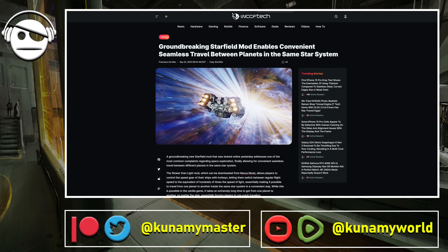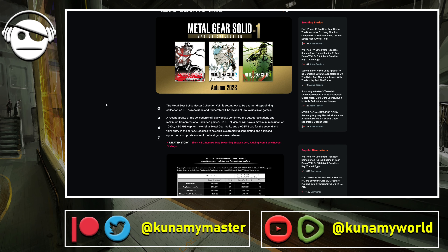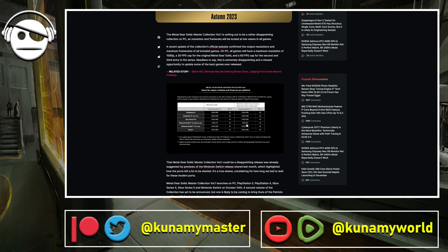Finally, we have some not-so-good news. There's official confirmation that the Metal Gear Solid Master Collection Volume 1 will be locked at 1080p resolution. Metal Gear Solid 1 is locked at 30 fps on PC, while Sons of Liberty and Snake Eater are at 1080p 60 fps. This is not good.